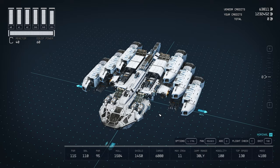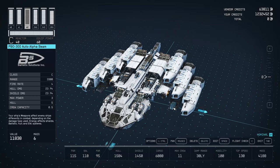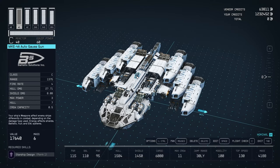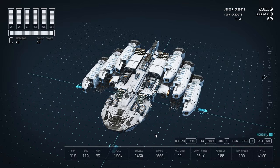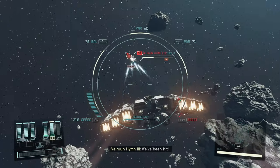For weapons, I've been using the same set lately and it's getting the job done even at very hard difficulty. We always have the PBO 300 auto alpha — four of those. Then we have the PB 100 — also four of those. These two have a lot of range at 3,300 each, so you can start hitting enemy ships before they start hitting you. Then I have the MKE 4A auto ghost gun — four of those — to finish off enemies once they get closer. If you have the credits, you could go with the PB 175 and the MKE 9 auto ghost gun, although the 9 only allows you to have 3 instead of 4. So I went with quantity over quality.